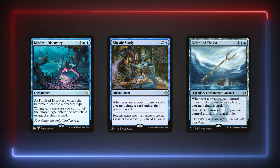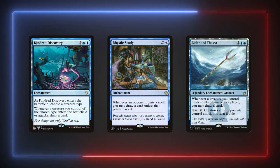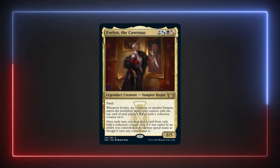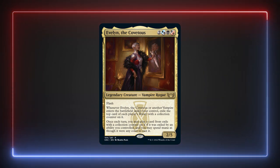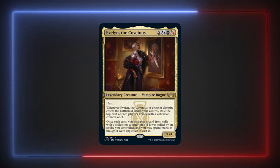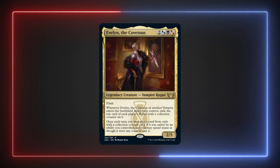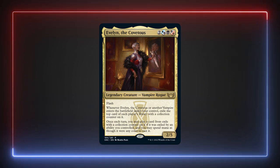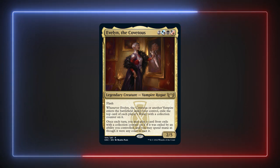Vampires have several flyers that can get in with Bident of Thassa, but more than likely even without them you'll find some opportunities to draw cards. But above all else is our Commander — she's basically a huge engine to expand her hand into exile, and even with the one card per turn limiter she still has a huge advantage. Though all these cards are revealed to everyone, getting our opponents' counterspells, protection spells, removal spells, and ramp spells allows us to focus more on saving slots in our list for synergy or creatures.